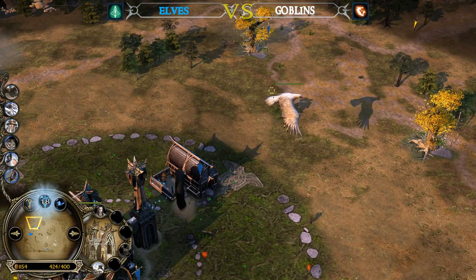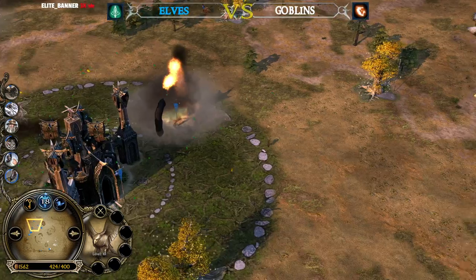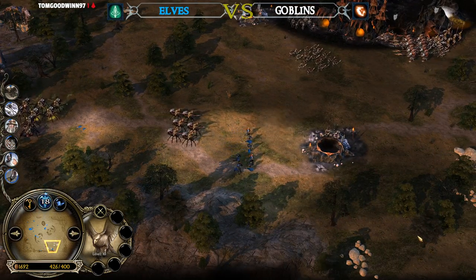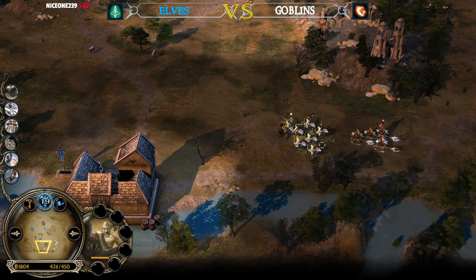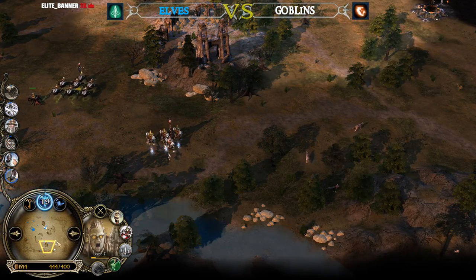Unlike the Eagles from the Spellbook, this Eagle is going to remain on the field permanently — or until it dies. Unfortunately, the Eagle from BFME 2 has no abilities, unlike the Eagle from Rise of the Witch King. Gorkil the Goblin King is leveling up — he's now level 7 and has unlocked the Poison Stinger.